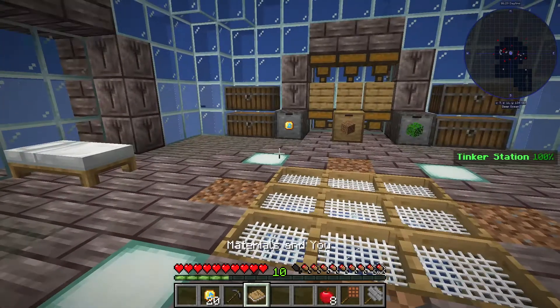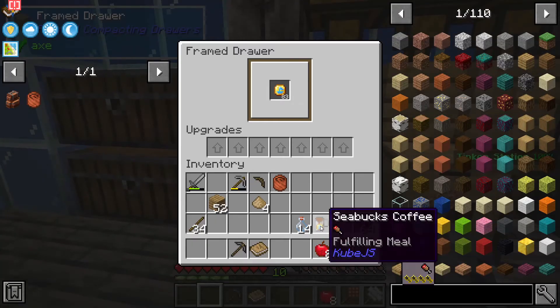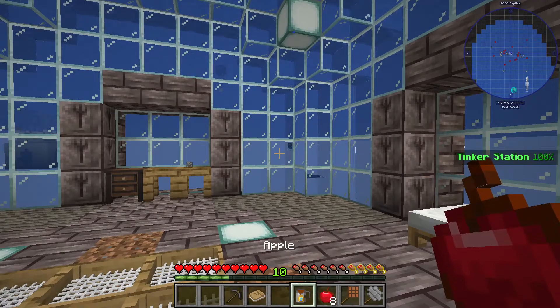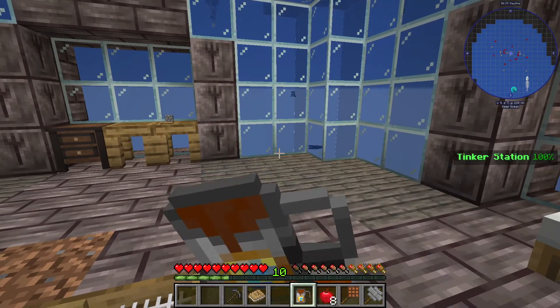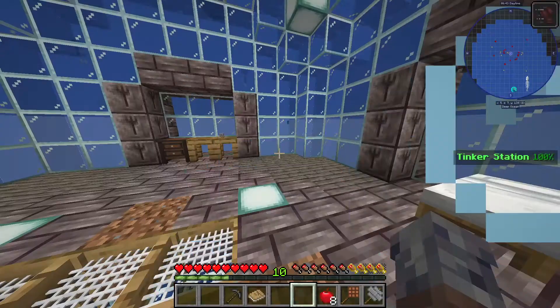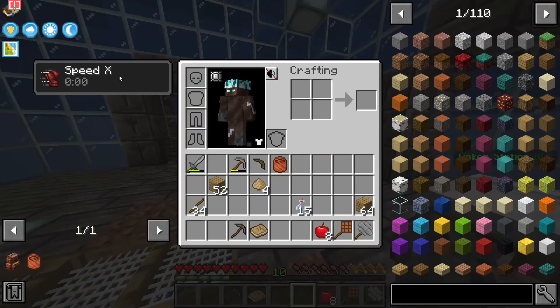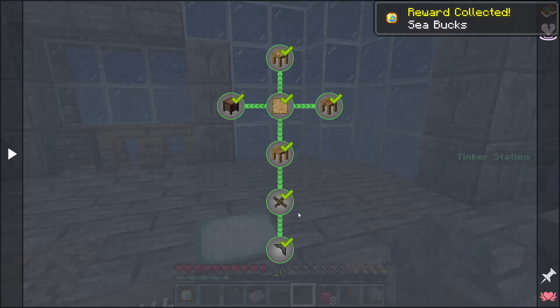We actually don't need the stone sword right now, and we should deposit our Seabucks — we got 83 of them, pretty nice. Let's go ahead and drink this Seabuck coffee. It gives me a buff — it gives me speed. Oh ho ho!